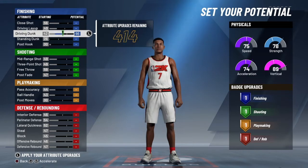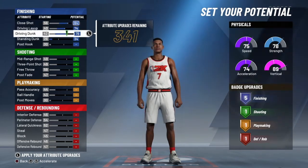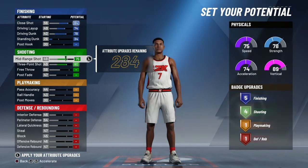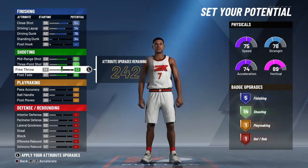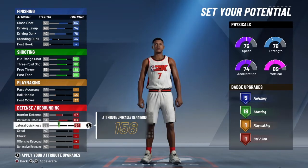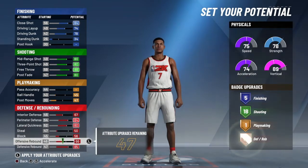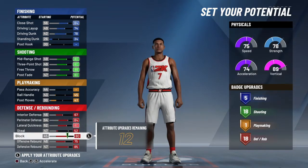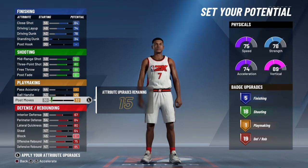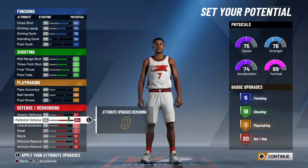I wanted something that I could be able to dribble, shoot the ball, and finish around the rim. This build really helps with that. I was just testing out builds to see what everything looked like — this is not the actual build I went with. This is somewhat of a stretch build — not exactly a stretch build, but more like shooting and defense. This is the build I was planning to go with, but I was like, nah, I ain't gonna go with this.